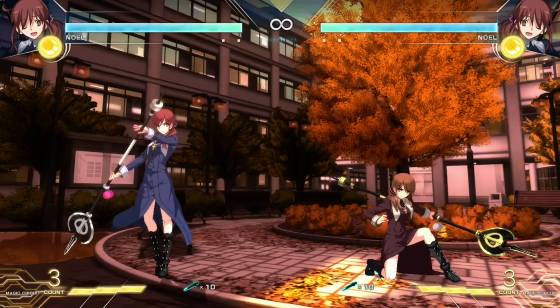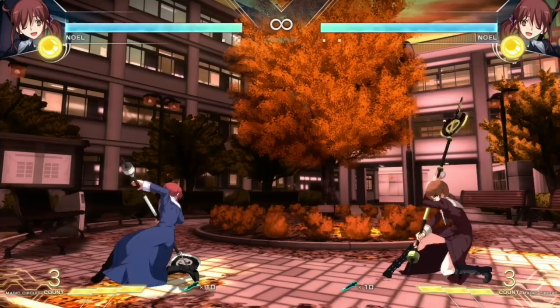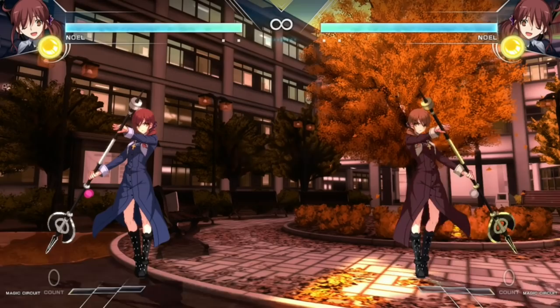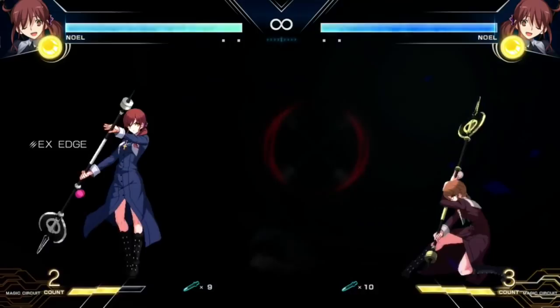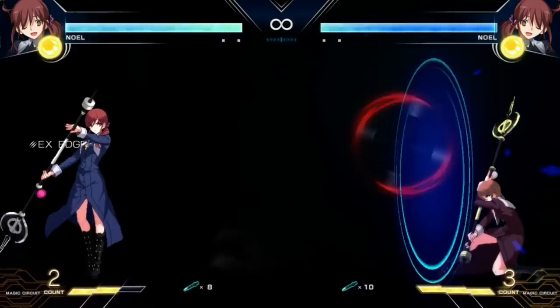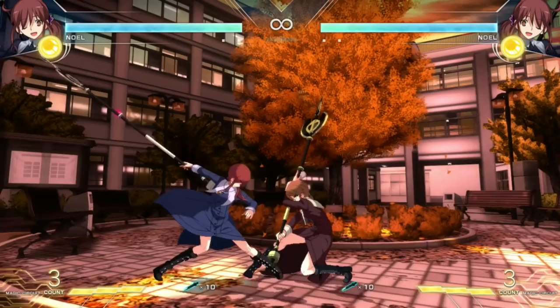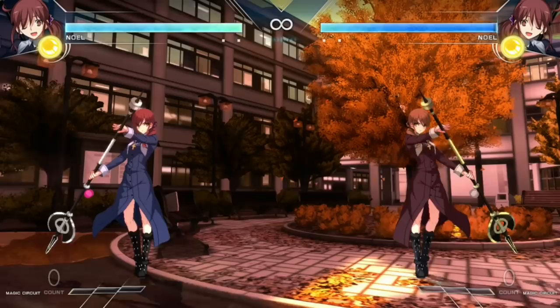Talking about her normals as far as the mid-range goes, she does have pretty good buttons. Her 2B is going to be a two-hitting move — the first hit is a hit, but you can actually just use the second hit as a very long range grounded poke. You can confirm this into her super because the super can be dash cancelled as well. Any of these hits can be confirmed into her super. Even her 2C — this is going to be a long range sweep. This move right here pulls in a little bit, so you can use it in conjunction with a 2-2A for the overhead, or use it in conjunction with other things like a re-beat or go for a throw.